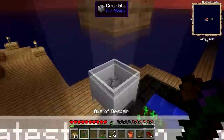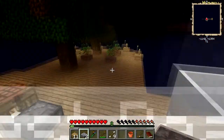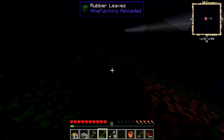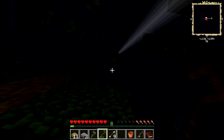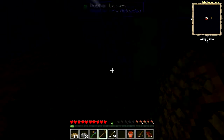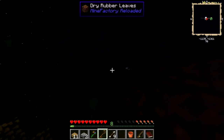I tried putting slabs in there but it didn't work. This isn't a good place for this — it doesn't let me. So I'm going to continue trying to get more saplings to get more dirt to get more stone — those little rocks — to get more cobblestone.